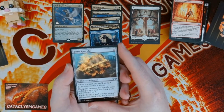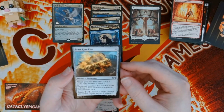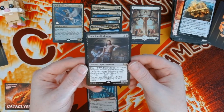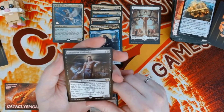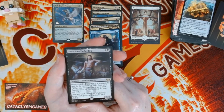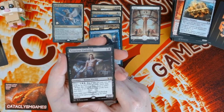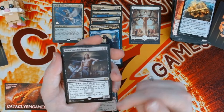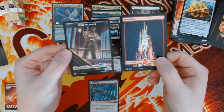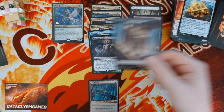Brass Knuckles — when you cast this spell, copy it. Equipped creature has double strike as long as two or more equipments are attached to it, so having two Brass Knuckles would be great. Then there's the Tenacious Underdog — cast from the graveyard using its blitz ability. Blitz is two black, black, pay two life. If you cast it for its blitz cost it gains haste, and you may cast it from your graveyard using its blitz ability — so it's recurrable as a card draw and an attacker.